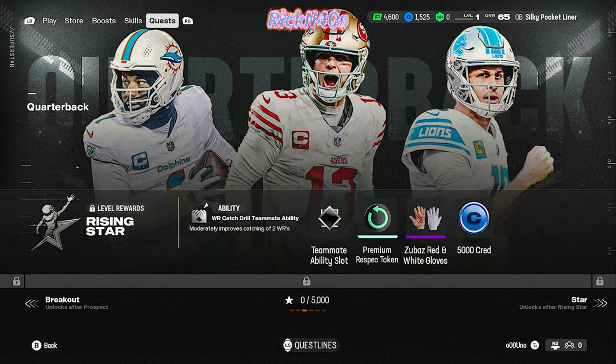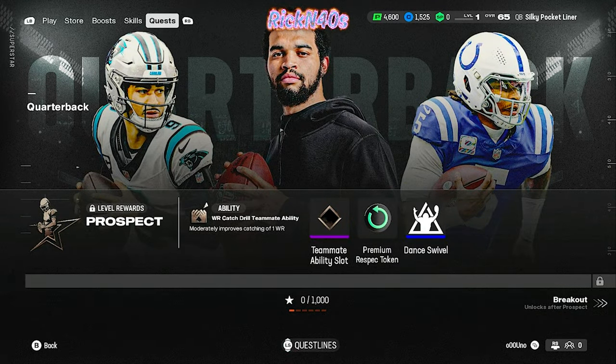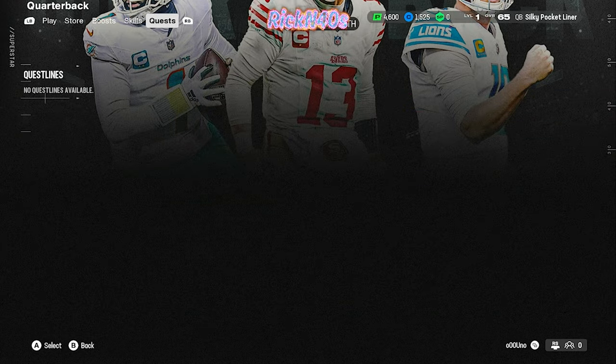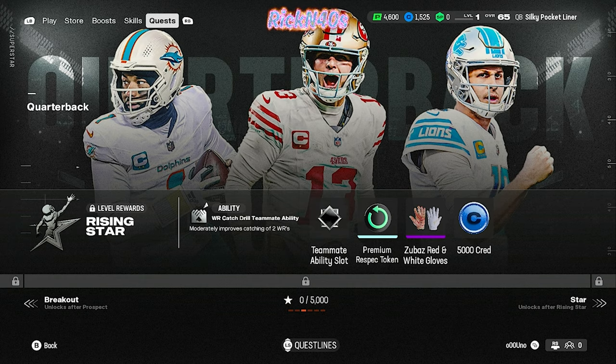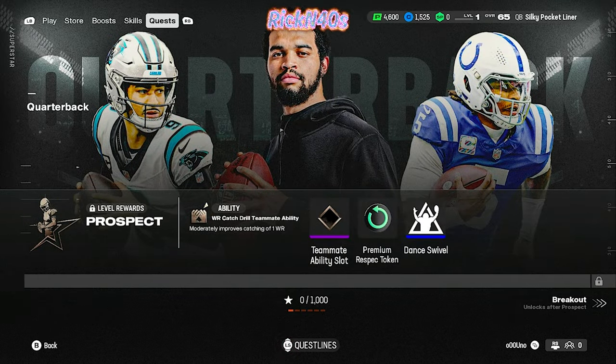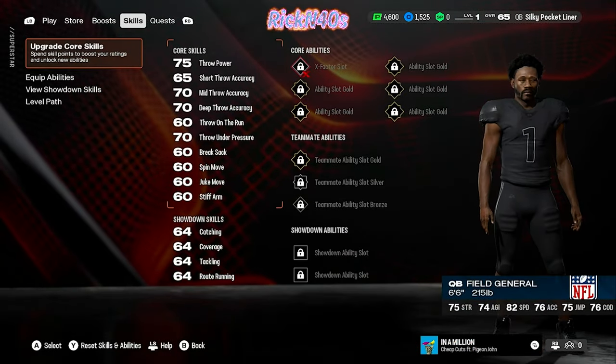If y'all take a look around, we can learn together. Prospect ability — wide receiver catch drill, team ability that moderately improves catching of one wide receiver. Pass block drill, quarterback drills, wide receiver catch drill, teammate ability, superstar pass. No quest lines available. These are locked — I got to start from here and unlock them. We'll figure that out at the right time.